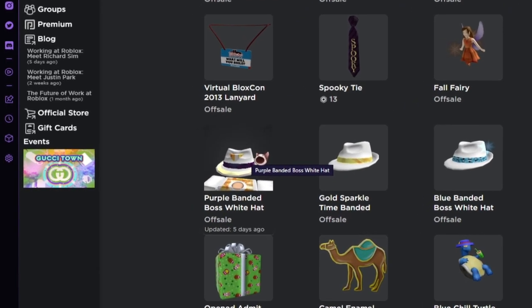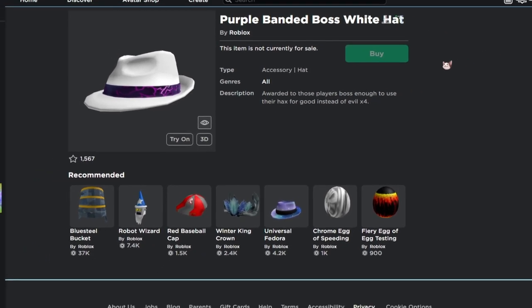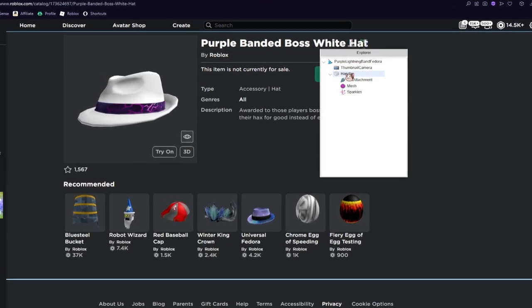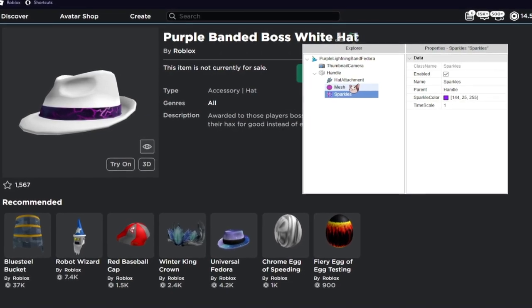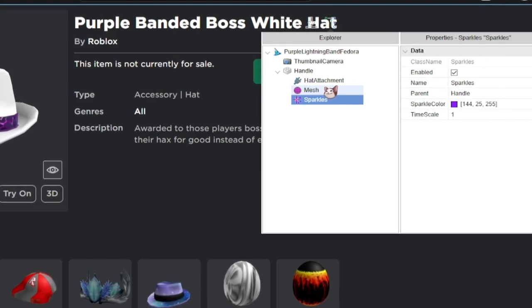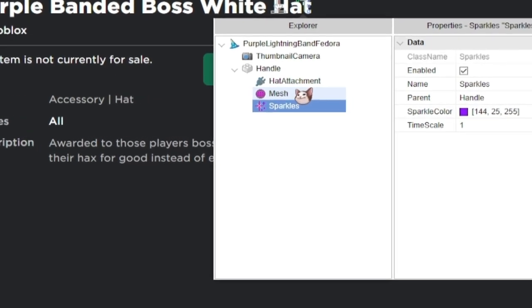The first part of the video was showcasing how to find this item in the Avatar Shop. A few more details: if you click on it and have my plugin, under meshes on the handle you'll see there are sparkles. So if you own the item and wear it in-game, there'll be a nice sparkling effect that looks amazing.